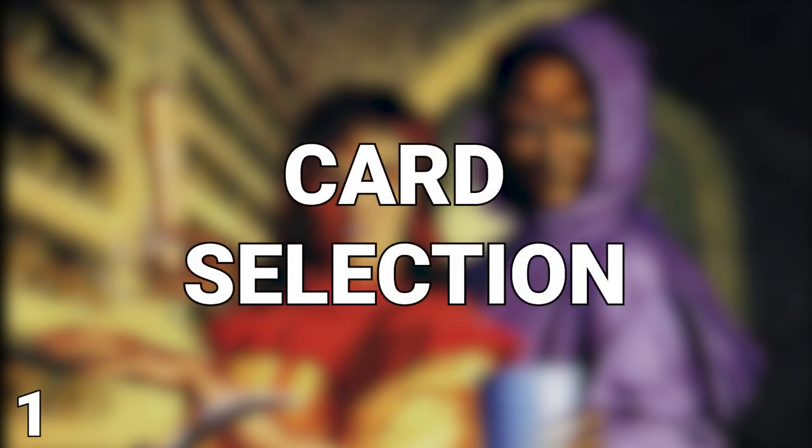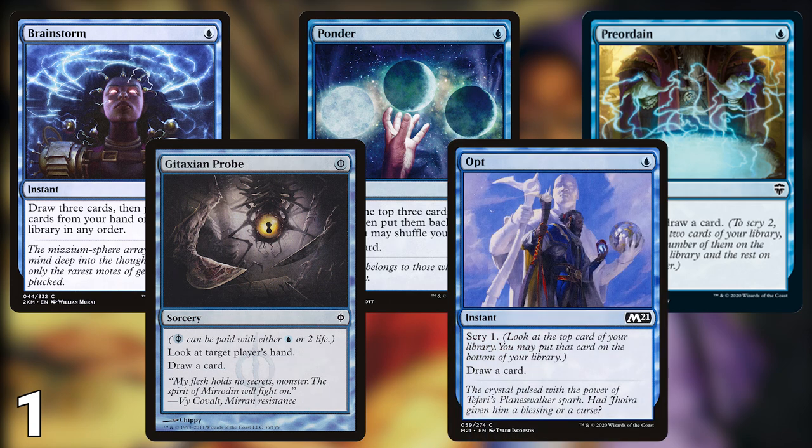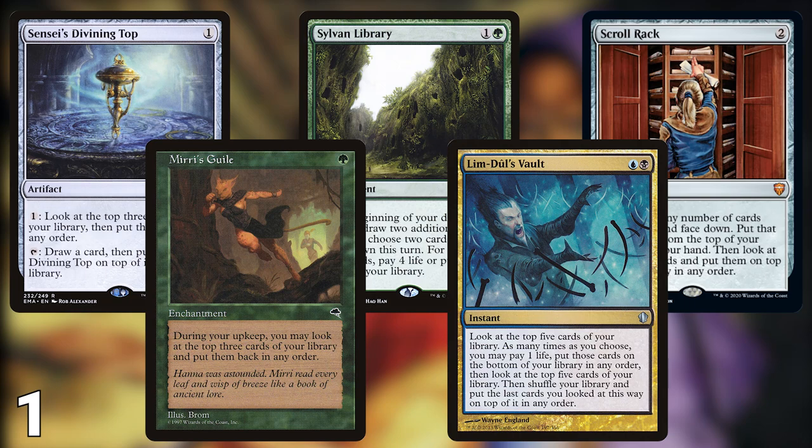Finally, coming out on top of today's list is card selection. The only thing better than getting more cards than your opponents is the ability to filter through those cards to find the cream of the crop. Cantrips are cards that replace themselves after use and are nearly free slots in your deck. Cards like Brainstorm, Ponder, Preordain, Gitaxian Probe, and Opt all let you see multiple cards then replace themselves. Top deck manipulation is another way of filtering through cards. These cards don't always draw you additional cards but give you the chance to dig a bit deeper into your deck to find something more useful. Cards like Sensei's Divining Top, Sylvan Library, Scroll Rack, Mirri's Guile, and Lim-Dûl's Vault all make top-decking a little bit easier.